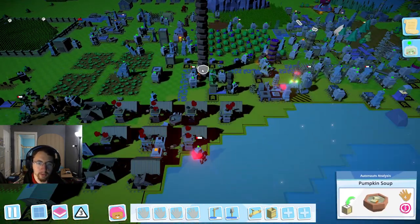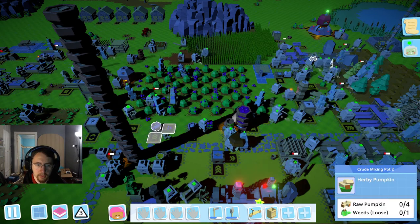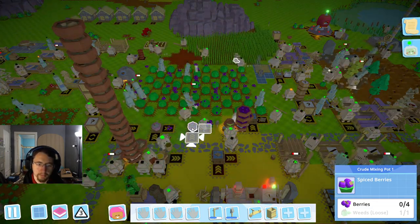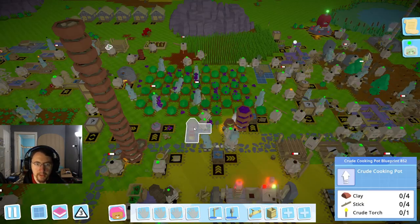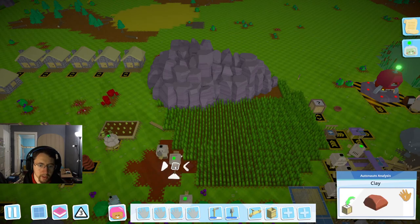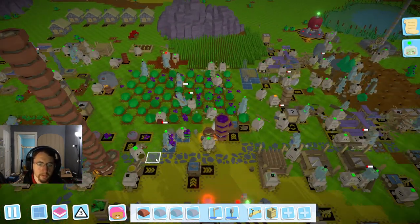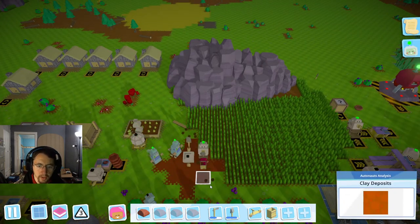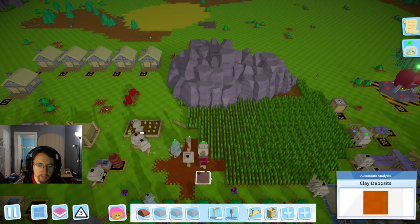Well, we've got plenty of pumpkin soup, so we're going to see about upgrading one of these to a pauldron. We're going to use this one — I'm going to come over here, cancel that, then hit upgrade. We're going to need a clay stick and a crude torch. I can't wait until we get to metal tools; they should help tremendously.